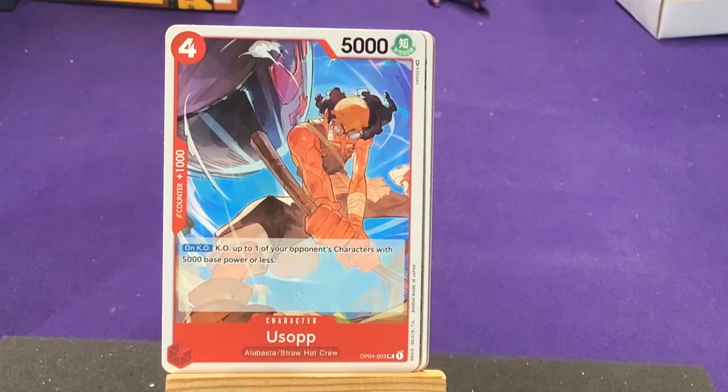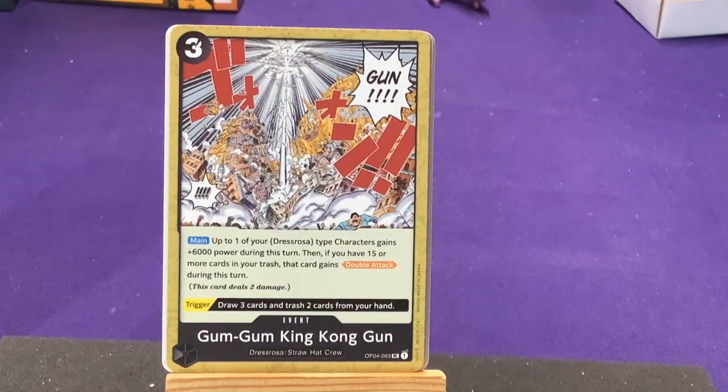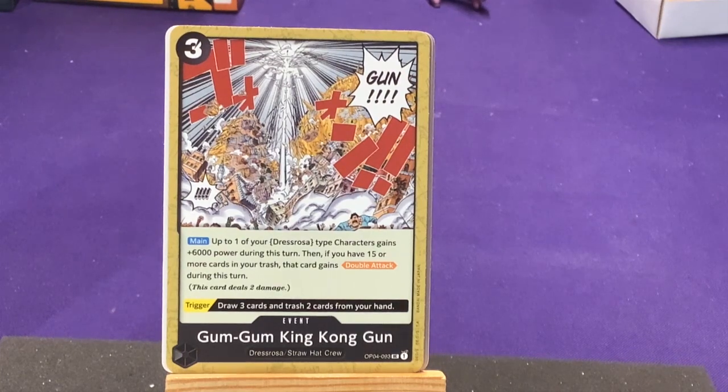We got an uncommon Usopp — KO up to one of your opponent's characters with a base power of 5,000 or less. He is straight up taking out someone just as powerful as him. Alabasta and Straw Hat crew — we still need to see Zoro, Sanji, and Nami. Another uncommon: Gum Gum King Kong Gun, Dressrosa and Straw Hat crew. There's Luffy with one of his gear attacks, bashing into everything. Effect: up to one of your Dressrosa character types gains 6,000 power during this turn, then if you have 15 or more cards in your trash, that card gains double attack. Another one that benefits from having 15 cards in your trash. Trigger: draw three cards and trash two from your hand.